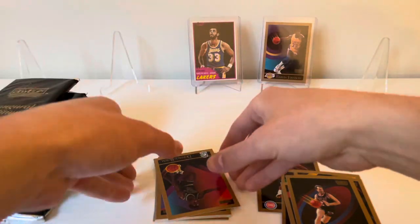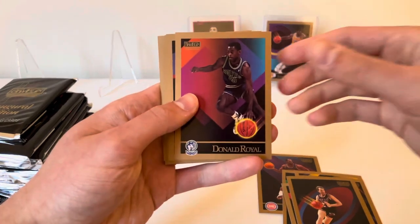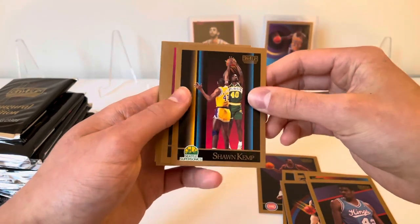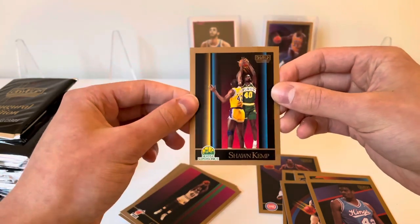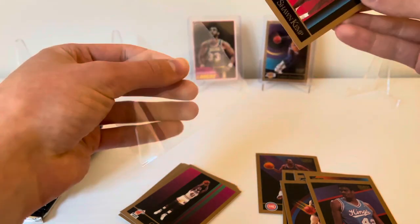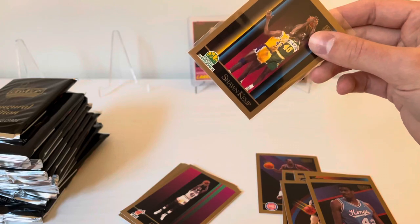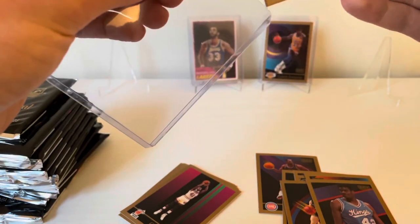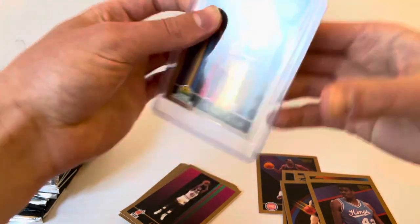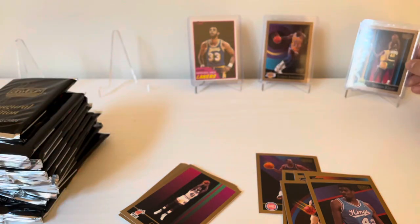Didn't even finish this pack — Donald Royal, Purvis Ellison, and there we go: Sean Kemp. I do believe that is his rookie card. Really nice first pack, not as well centered as the Magic but a nice hit regardless. Let's get that in a top loader — Sean Kemp rookie card.